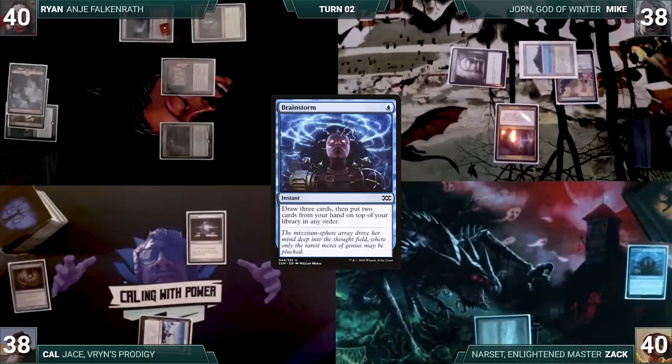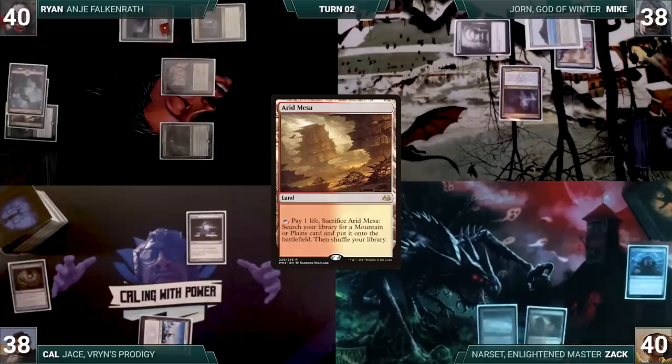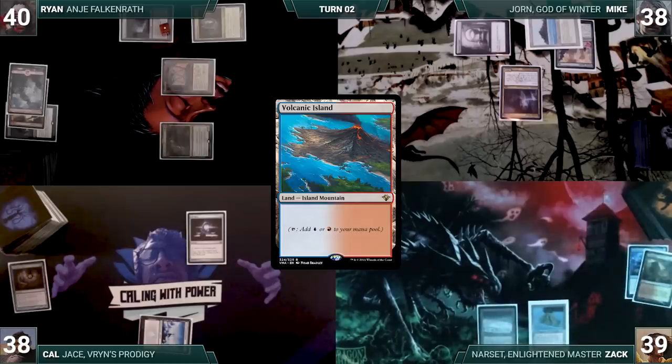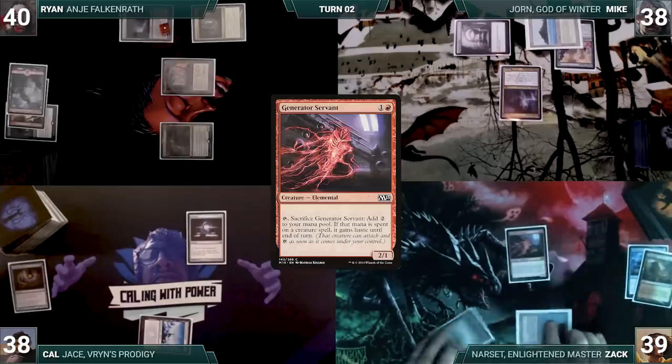Super bummed out, Zac moves to his turn. He draws and plays an Arid Mesa, cracks it, pays a life, and fetches up a Volcanic Island onto the battlefield. He casts a Generator Servant and passes.